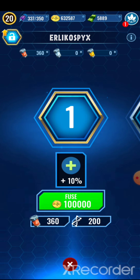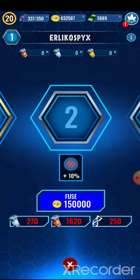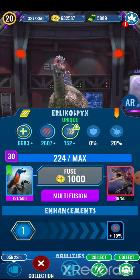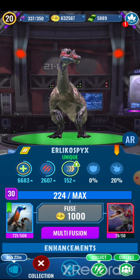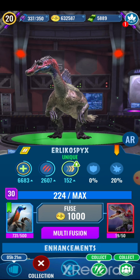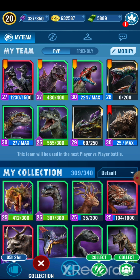The next one we need 270 silver ones, 1,620 bronze, and 250 more DNA of it. Now it's got 6,683. I've still got 600,000 points, so let's upgrade Giganix.